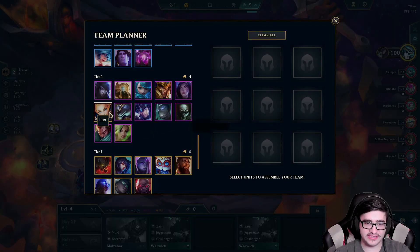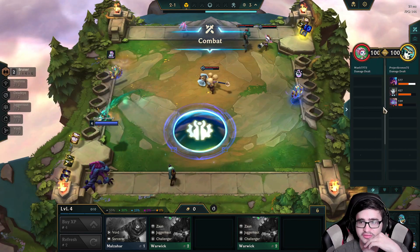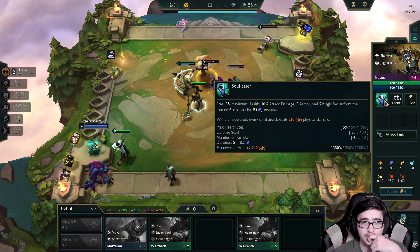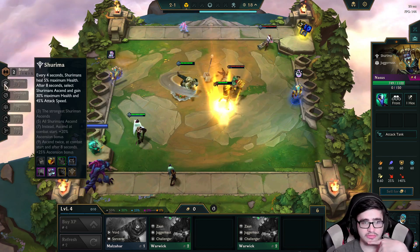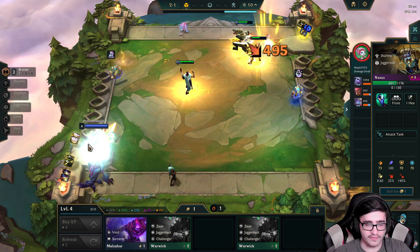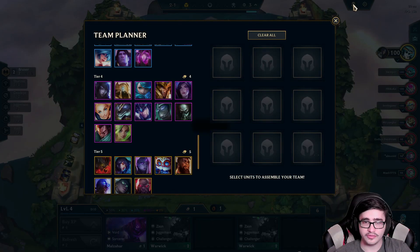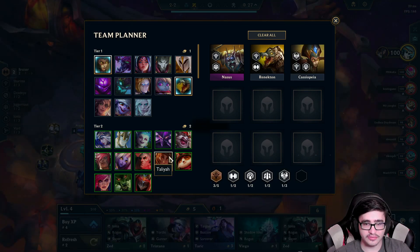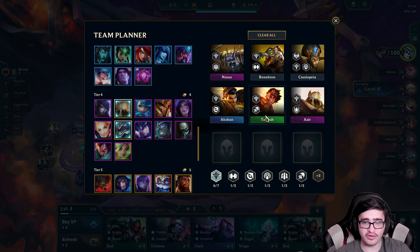Honestly, I think out of everyone that's the one I least wanted. I mean, Nasus is a great tank and as an early unit he should be pretty fire. Shurima — that'll be a Shurima game. This isn't bad for items either way; you need a Giant Slayer for Azir. So if we got Nasus, it'll be Nasus, Renekton, Cassio, and then all five of them until we hit Azir.